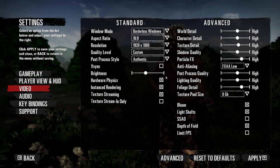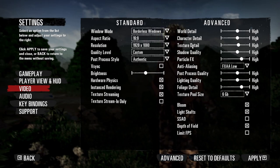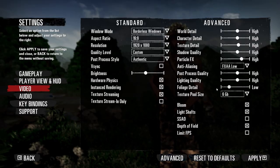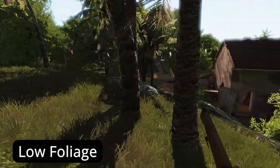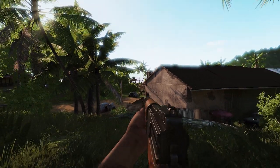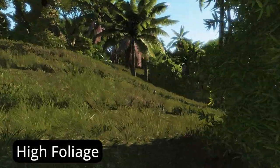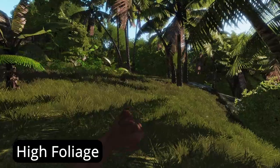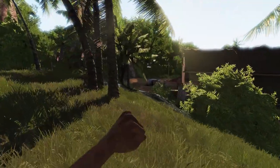Another thing: go into the settings and make sure that your foliage is set to the lowest setting. Basically it means all the trees and grass and stuff won't spawn and obstruct your vision. Sure, if you want the game to look beautiful you can leave it high, but if you want to actually play to get good, make sure that setting is turned to the lowest.